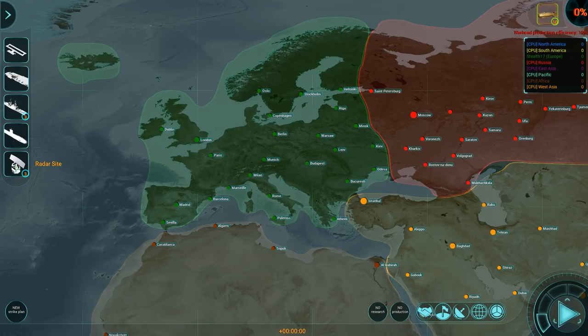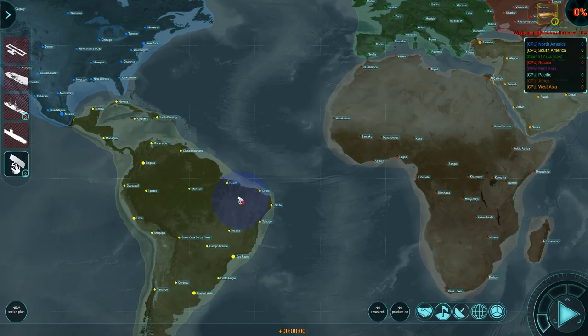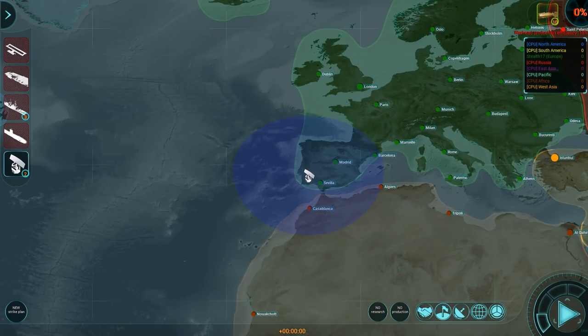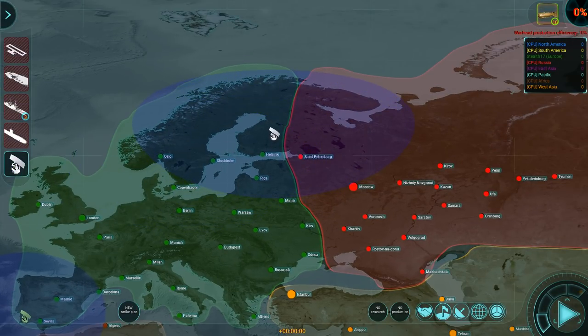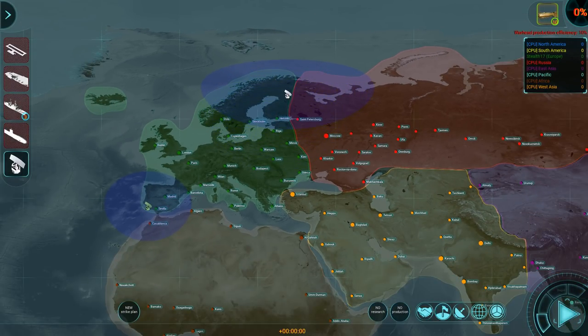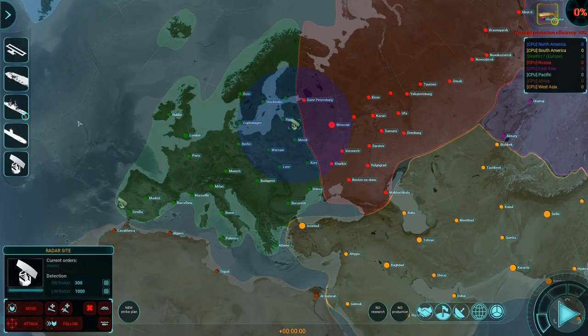I'm going to start with the radar sites because I want to know what the other factions are up to. If I click a radar site, you'll see a blue circle come up, which is the detection range for that particular radar site. I'm going to put one to the west of Sevilla because I expect to get attacked by both Africa and South America, and I want to know when those bombers come in so I can intercept them. I'll also place one on the eastern border near St. Petersburg and Moscow, and the last one next to Athens to make sure that area is covered as well.